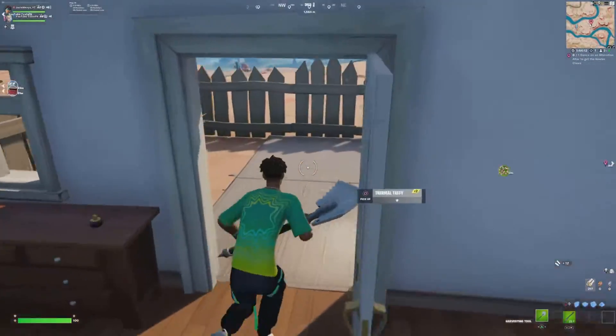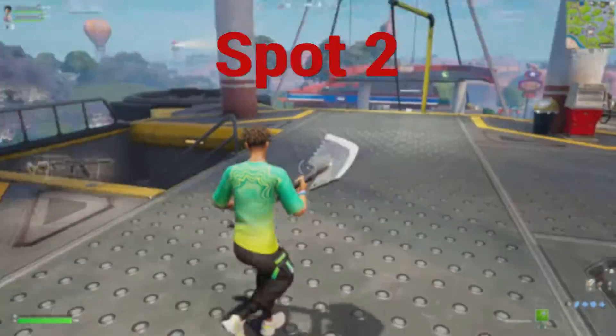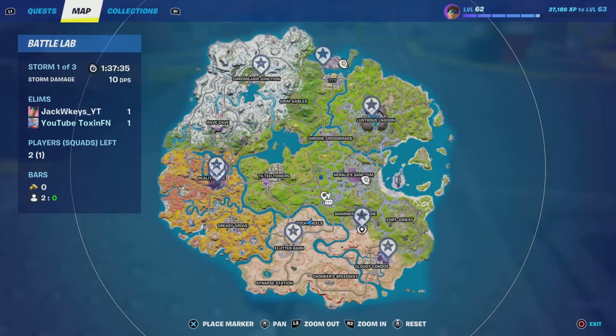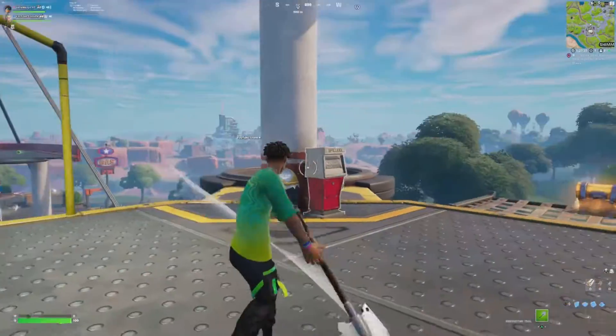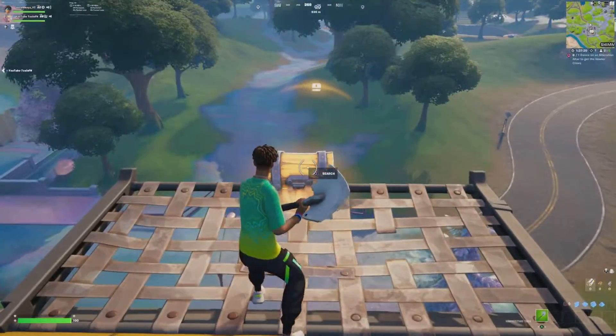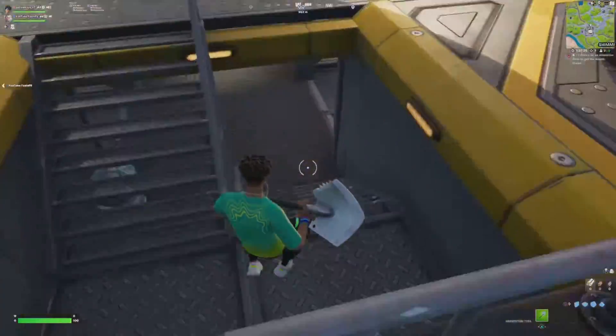That's it for drop spot number one. Let's get into drop spot number two. For the second drop spot, we got the gas station outside of Rocky and Tilted. If you're keen on getting into a lot of fights, this is good because you got blimp for rotation out. It's actually pretty solid loot — there's a chest here, there's a ton of force spawns on this side, and there's some on the gas station roof.